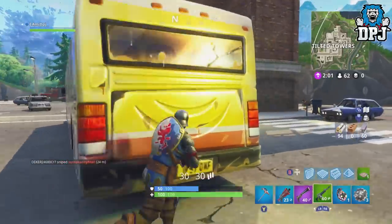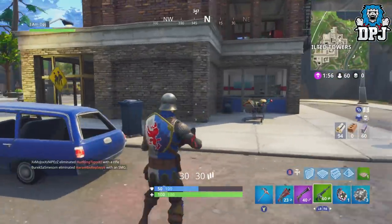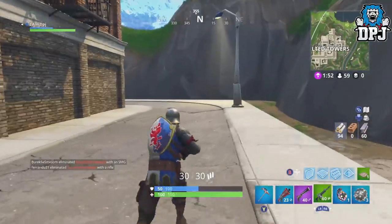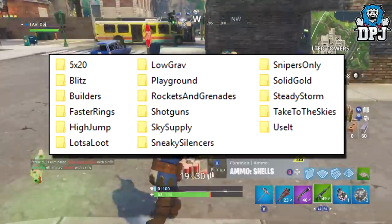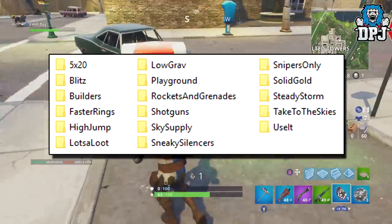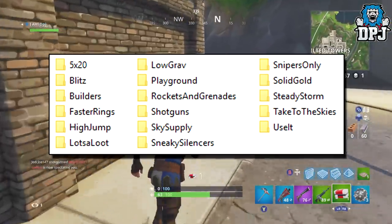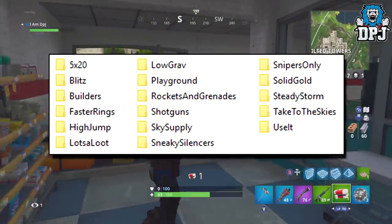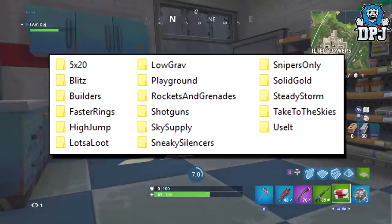This info comes from Fortnite Intel, a great source for the latest Fortnite news. Upon the latest version 3.0.0 patch, many new unreleased and limited time modes were found in the game files. Modes such as 5x20, which is no doubt 5 teams of 20 players — sounds absolutely insane. The 50v50 was just nuts; it was harder to find enemies than anything else, but 5 teams of 20 doesn't seem so crazy and you'll come across enemies more often.